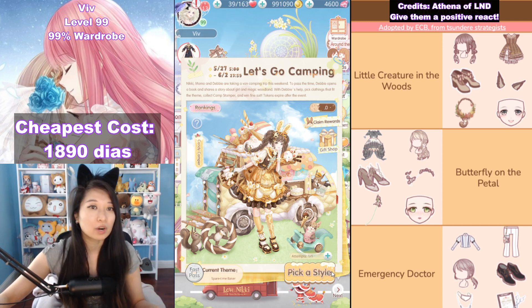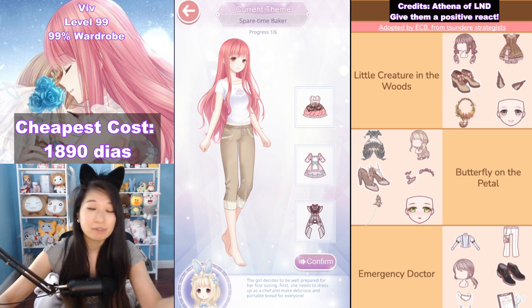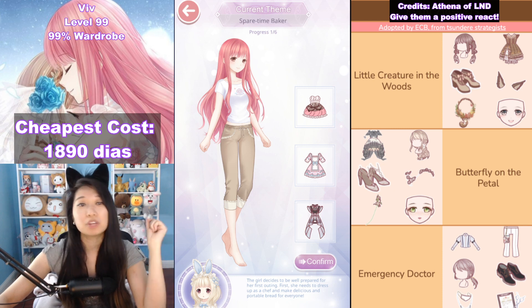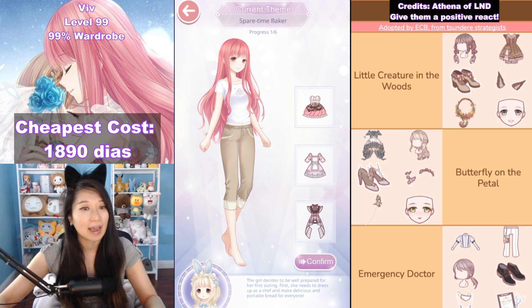How the event works is you are given a theme, you pick the clothes that best matches the theme — basically copying homework. I have on the right of my screen an amazing guide by Athena, which I will be using for this video. Link is in the description below. If you are on LND, be sure to give Athena's post a positive react.